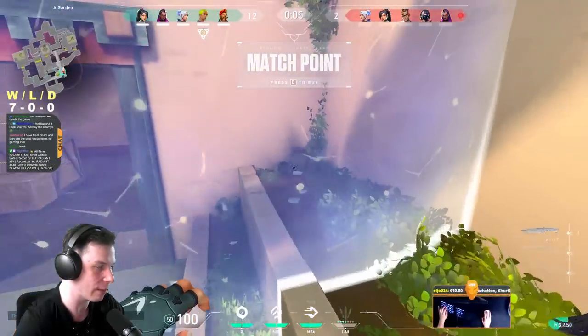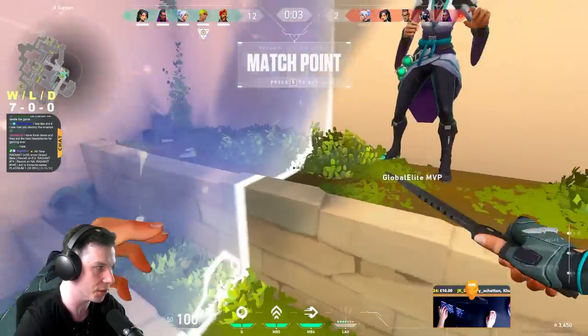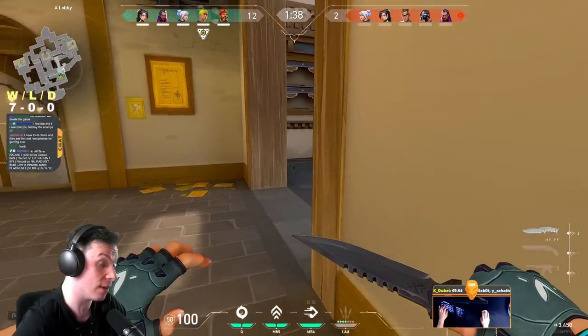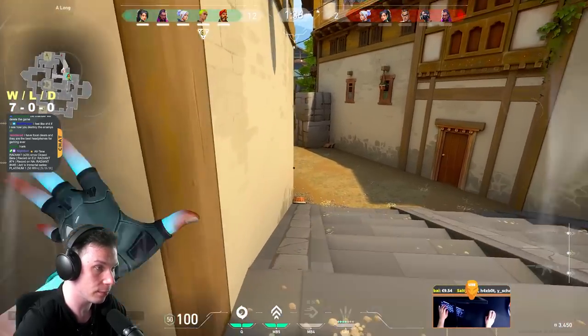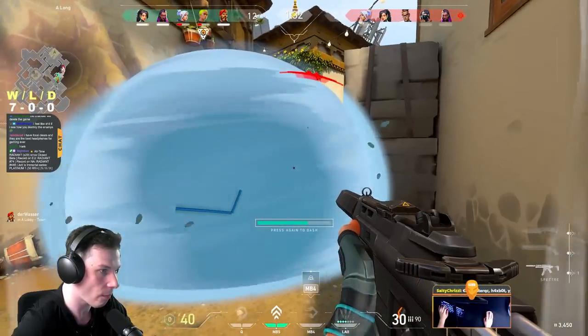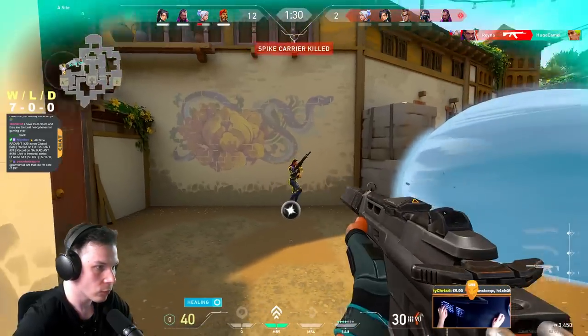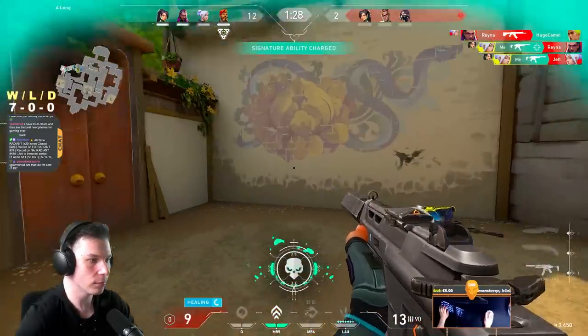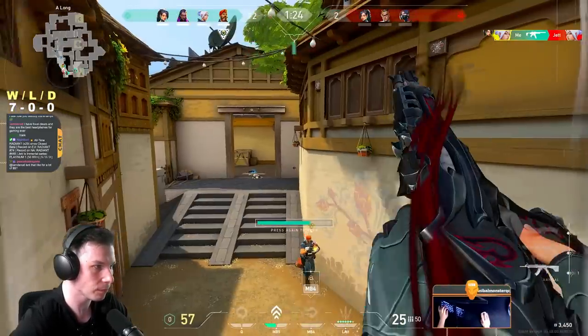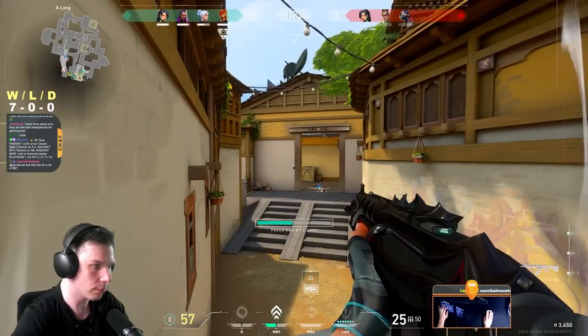In this bonus round we have close-range weapons and enemies have a full buy. Whenever you're playing these types of rounds with Jett, your primary focus is to close the gap with your utility. I waited for enemies to waste all their bullets through the smokes and caught them off guard as they were reloading. After taking two entry kills, I assumed the site was most likely cleared and since no one was watching our flank, I took a great off-angle to protect the team.